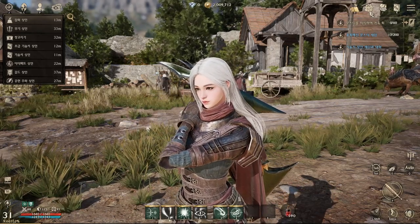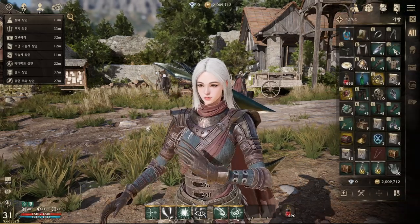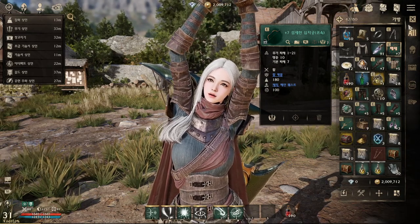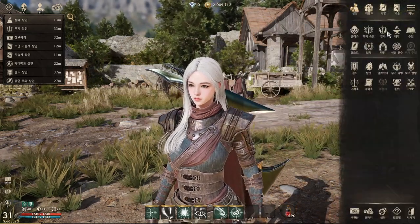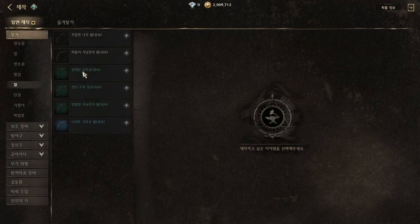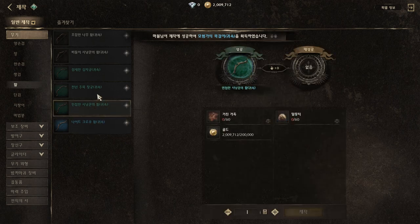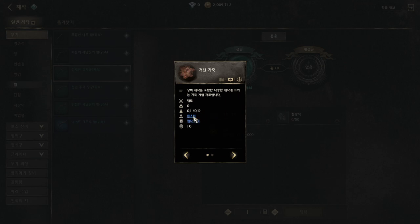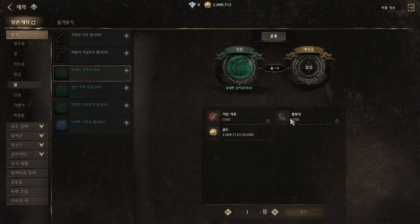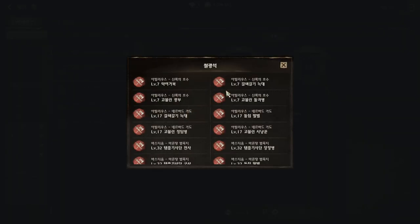Next, we're gonna have normal weapons or main weapons. For main weapons, we can get them from crafting, or from monsters or bosses. Starting from crafting — we can craft up to brute grade, and here are the materials needed. If you want to know where to farm materials, just tap this one and it will show which monsters drop that material.